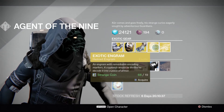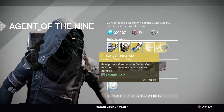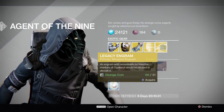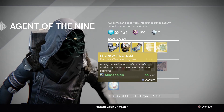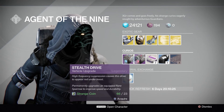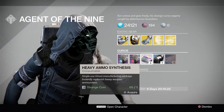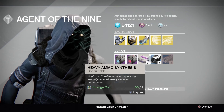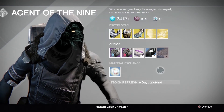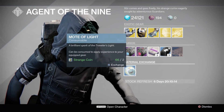We also have some exotic helmet engrams you can buy for 19 strange coins. A legacy engram you can buy for 31 strange coins to get a year one weapon out of it. You've also got a plasma drive upgrade, stealth drive upgrade, heavy ammo synth for 1 strange coin, some three of coins for 7 strange coins, and glass needles as well as some mote of lights.